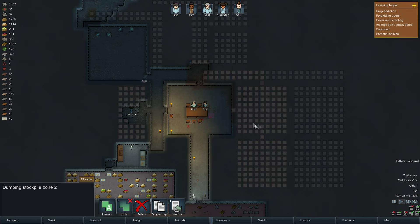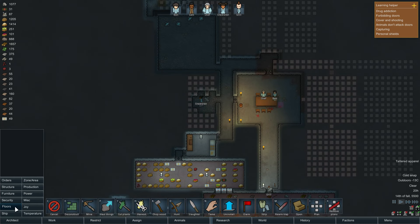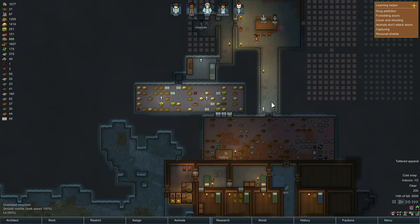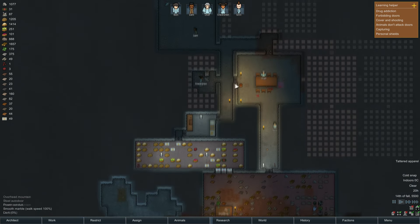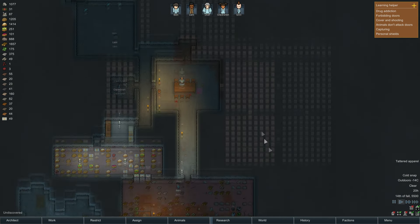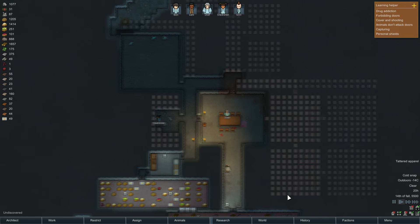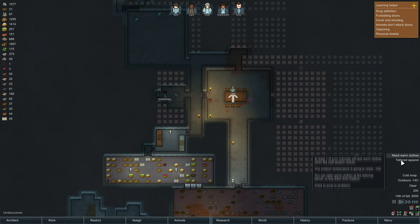Yeah, that's good because it'll be quicker for them to dump storage stuff in here. We also smoothed a lot of the floor — smooth floor makes it quicker to walk on, 100% walk speed versus about 87% on normal ground. We want to get the tailor's bench set up and someone making guns — all that kind of good stuff.